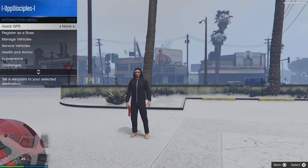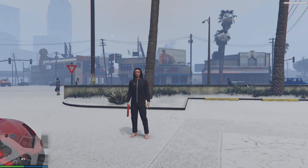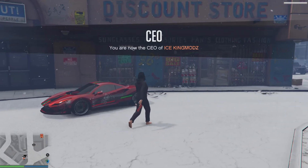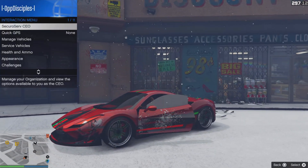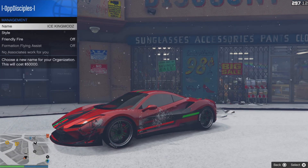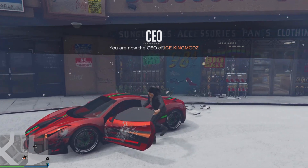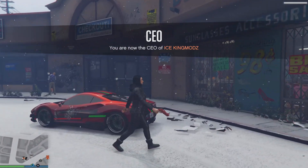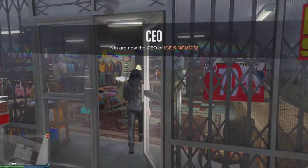To fix the merging, open the interaction menu, register as a boss or CEO or MC. From there, enter a vehicle. Open your interaction menu, go to your organization - it should be the first one - go to management style, go once to the left and back to none. Exit the vehicle and you'll notice now the onesie hoodie is not glitching - it's showing the no top glitch correctly.